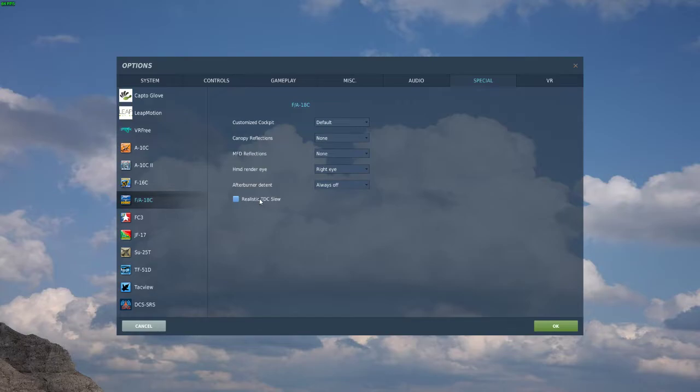If you have an X-52 Pro or a Thrustmaster Warthog or something similar where you do not have a TDC depress button under your TDC stick, then unless you can contort your hands and press two or three buttons at once on your throttle, you can't slew your TDC cursor for the Maverick without pressing the TDC depress button. But if you uncheck this option and enter unrealistic TDC slew mode, you can now slew the Maverick around to your heart's content and then press the TDC depress button to lock it.